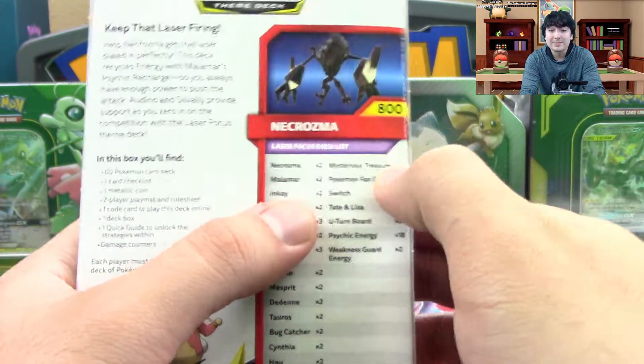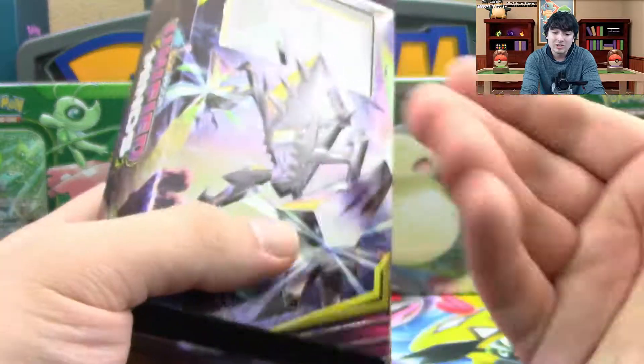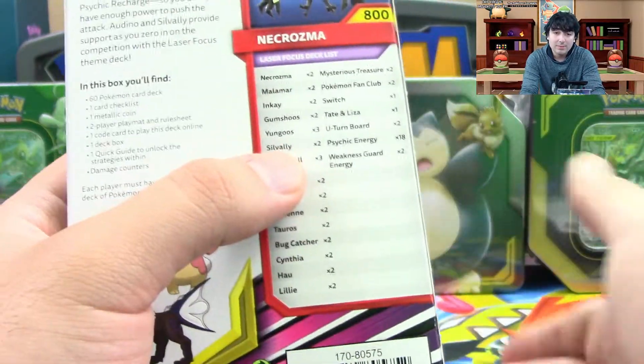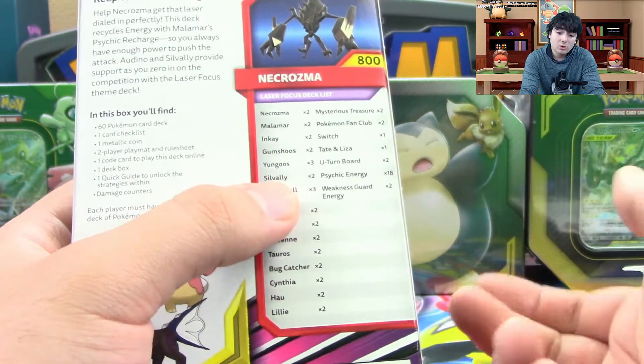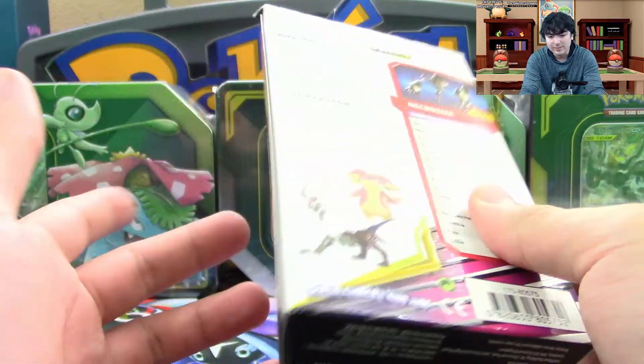Mysterious Treasure is also a good one, especially right now, because we actually don't have that many ways to search Pokemon. So having Mysterious Treasure is really dang good. You also get Pokemon Fan Club — again, no good way to search stuff. Tate and Lisa, U-turn Board, Psychic Energy, and Weakness Guard Energy.